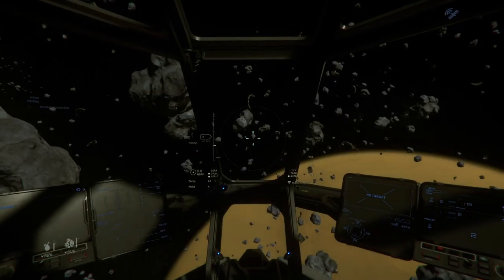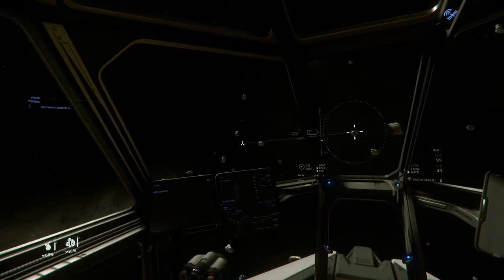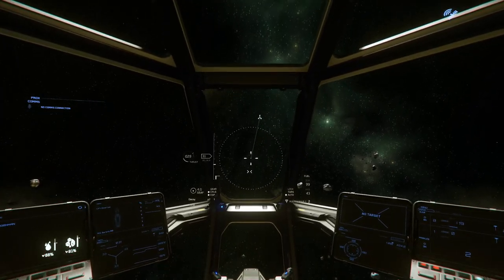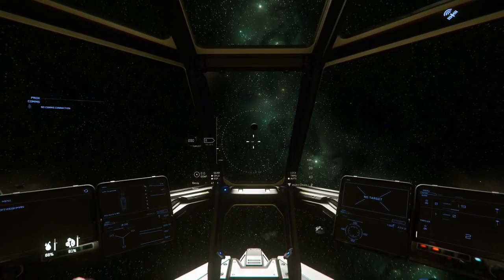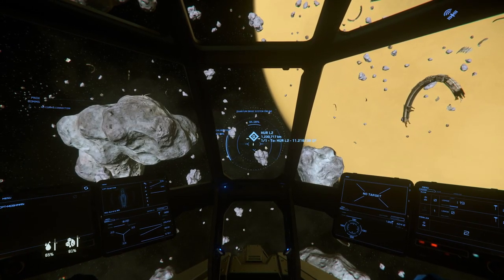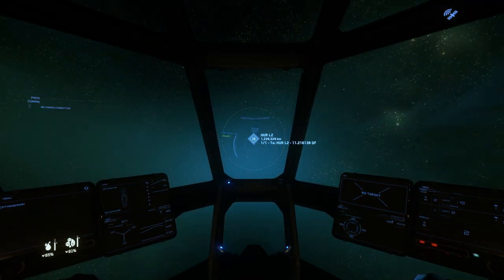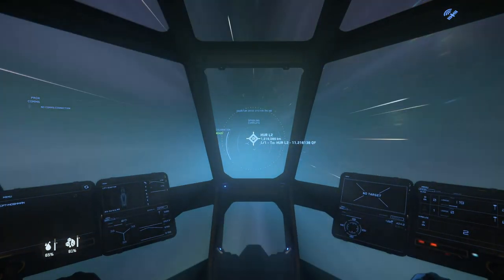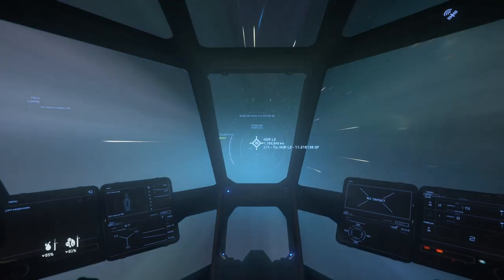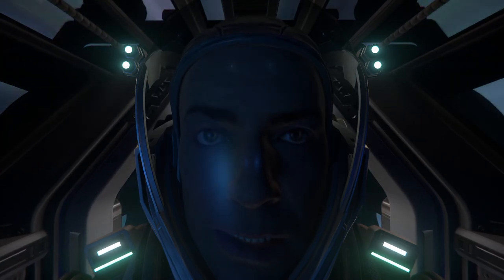That'll give us some money left over, so we won't have to worry about fuel and ammo and stuff like that. We'll head over to HOIL2 because from here that will allow us to rent out the Rock and the Cutlass Black. This is where we're going to get set up, and we'll be ready for next time.